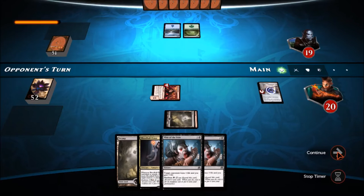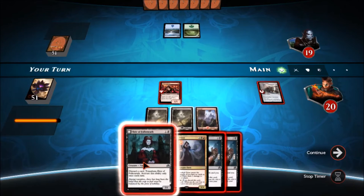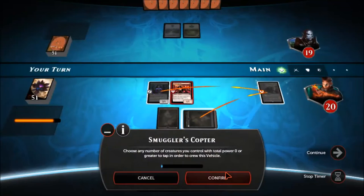My opponent is playing a Simic Fog Mill deck. This is probably not his best matchup. He really has to get out a turn three Tutelage and be able to fog me fairly consistently to survive. He has no mass removal spells in the deck and only four or five creatures, if I recall. So it's definitely an uphill battle for him, but he has to start milling early and often.